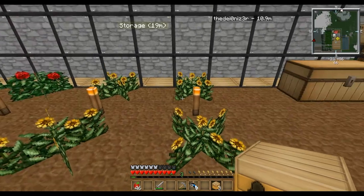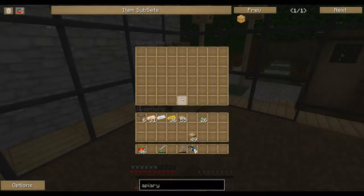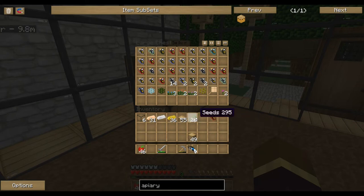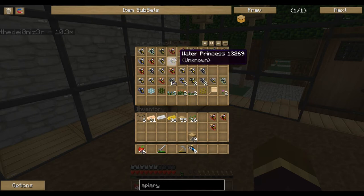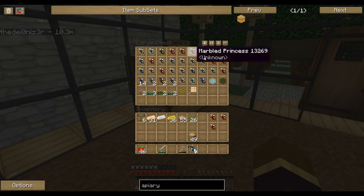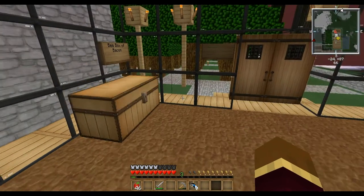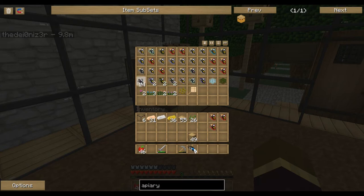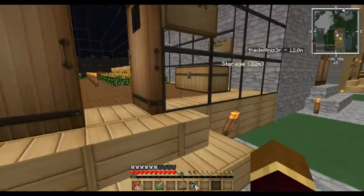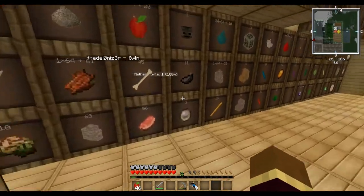For an Apiary to work, you have to surround it by a certain type of plant depending on the bees. We're going to do simple meadow bees, so all we need are flowers. To do breeding, you need a meadow princess and a drone from the same hive — but I don't see any meadow drones. We don't have any meadow drones, which is weird. We want to do selective breeding of one race of bees.